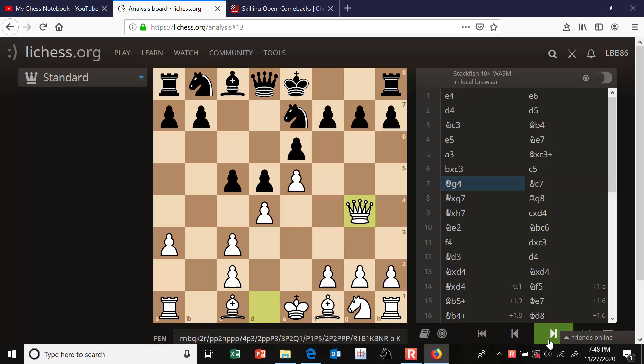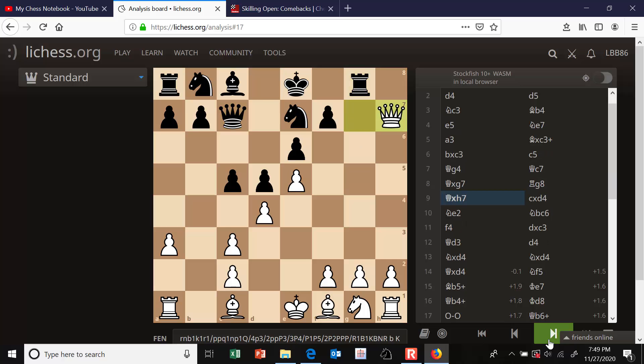Queen g4 begins the poisoned pawn variation. The main line here is to castle kingside, but a more fun tactical double-edged way of playing is the way my opponent played - queen c7, giving up some pawns on the kingside. So queen takes g7, rook g8, queen takes h7 - getting a couple pawns but black is going to get some counterplay on the queenside.